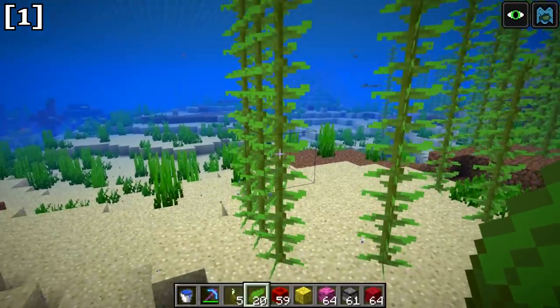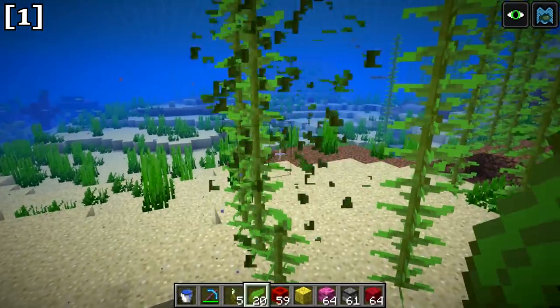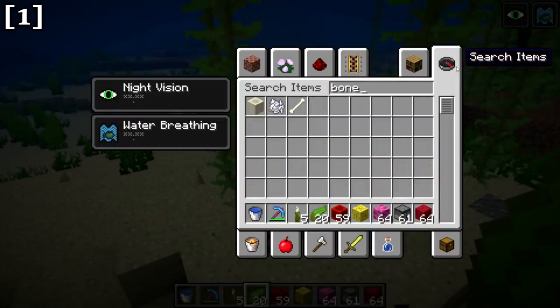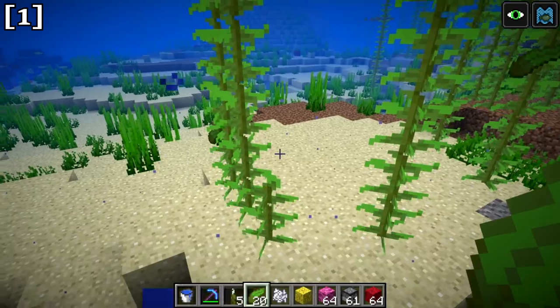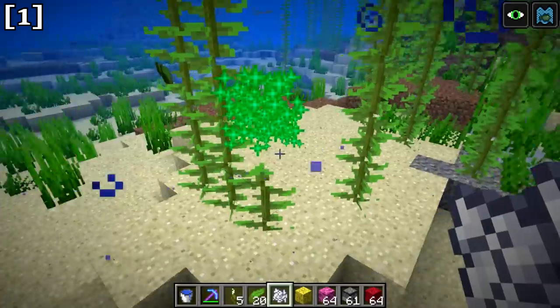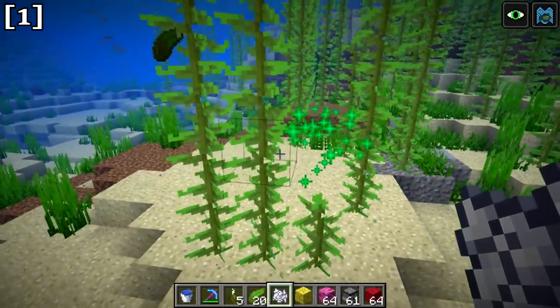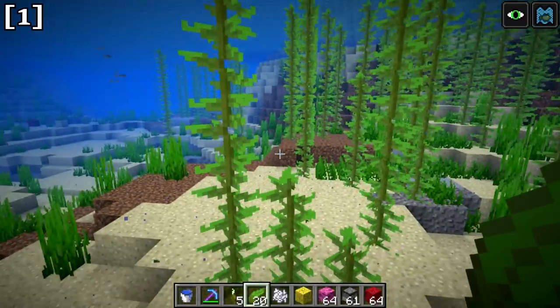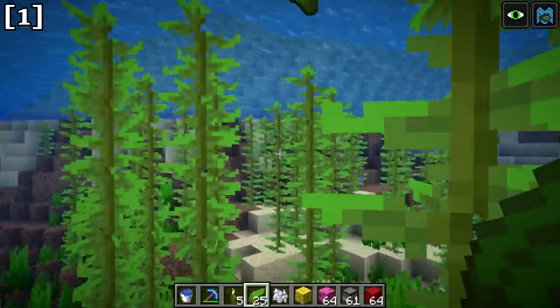You can also use pistons to break kelp at certain points. However, you can't use bone meal on kelp — it appears to work but actually does nothing. That said, kelp grows quickly enough that you don't really need to.